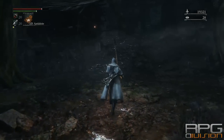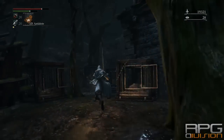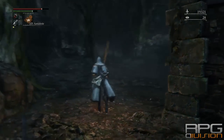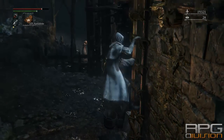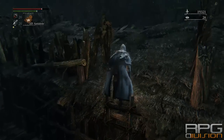So follow this path that I am using right now, near these canals or whatever this is, and climb up on the house. And on the roof you will see a corpse that has the White Church armor set on it.